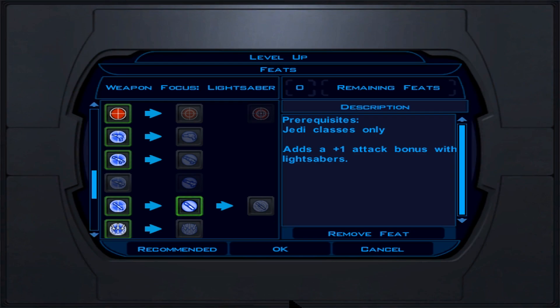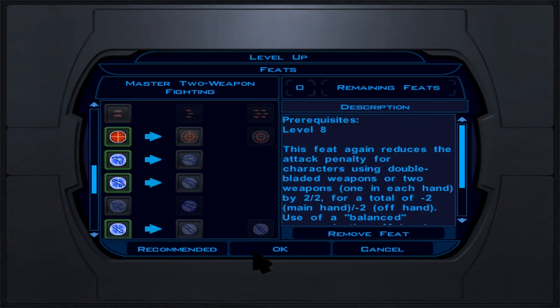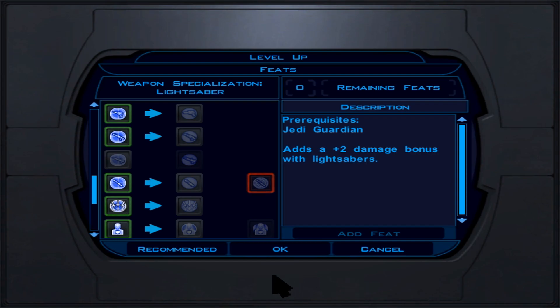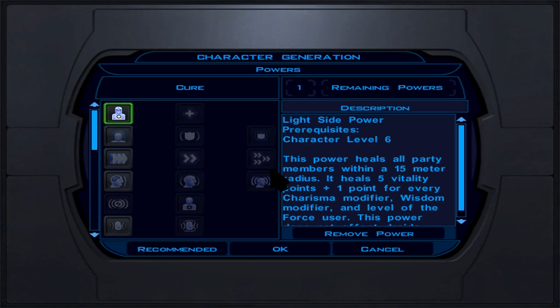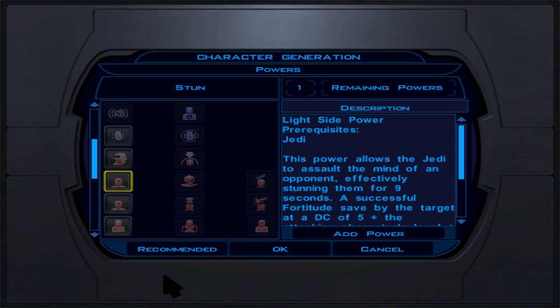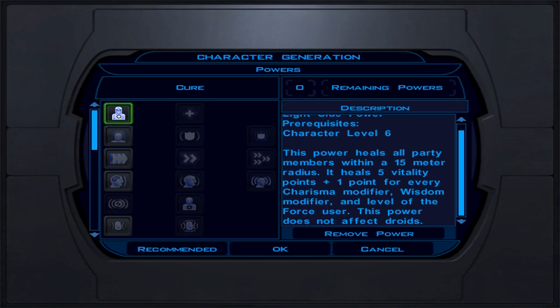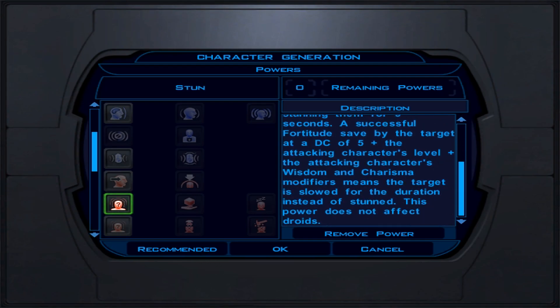At Jedi Guardian level 6, DPS is climbing, we're learning crowd control, and we're the star DPS of the team. Persuade remains primary skill. We get Improved Force Jump (+2 to hit) and Knight Senses (+4 defense, always active) as feats, plus Weapon Specialization: Lightsabers for +2 bonus damage. For force powers, we pick Knight Valor, which gives 3 attribute points and boosts our stats significantly.